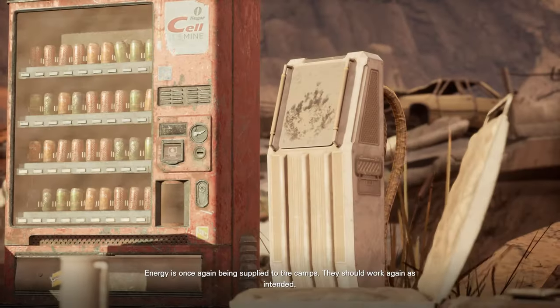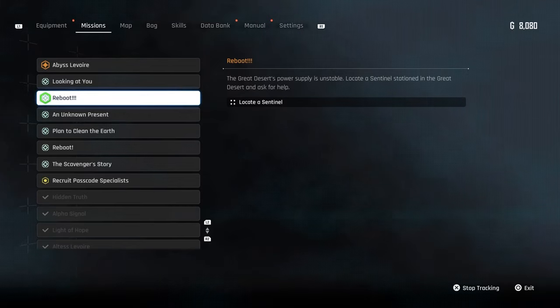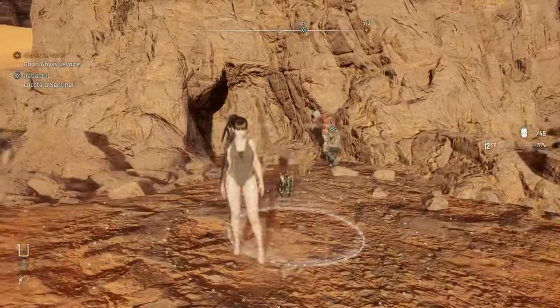Here is how you can fix the solar tower in the great desert. To fix the tower, you will first need to start the reboot quest in missions. After that, head to the location of the sentinel and talk to him.